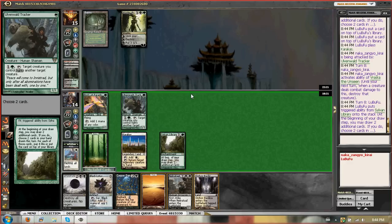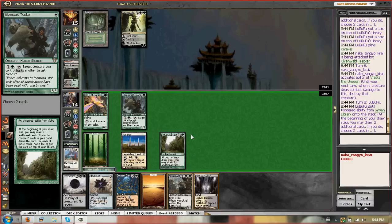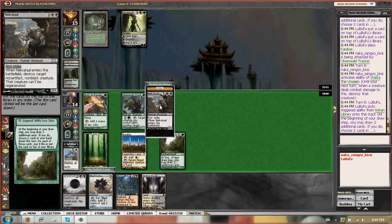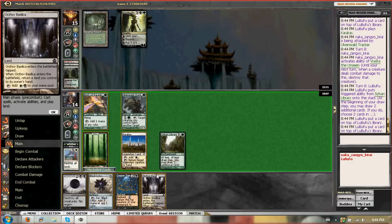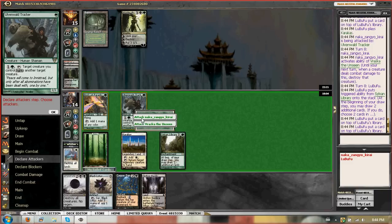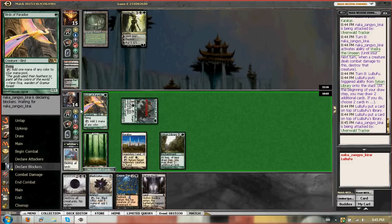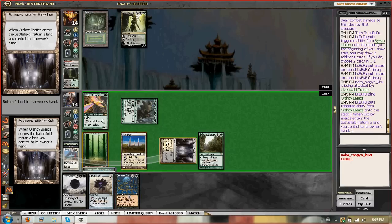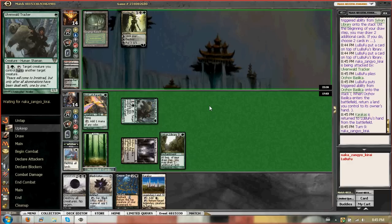Necrotal Basilica. Basilica's fine. I think I put back Necrotal and land again. Attack him again, and then play Basilica bouncing — probably our four-drop, or bouncing Caracas. I think he's going to do it — Old Roska, do it.